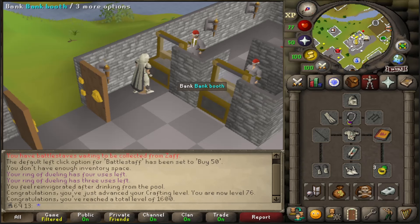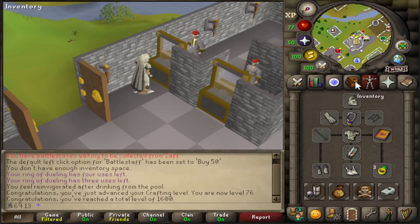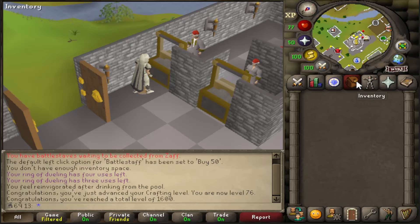Another reason it's annoying that I can't charge it is because when I'm mining - whether standard mining or shooting stars - you get a much higher chance of uncut gems if you have a charge on your glory. It's a little unfortunate because shooting stars are really enjoyable and the gem rate with a charged glory is so much higher in comparison to uncharged ones.